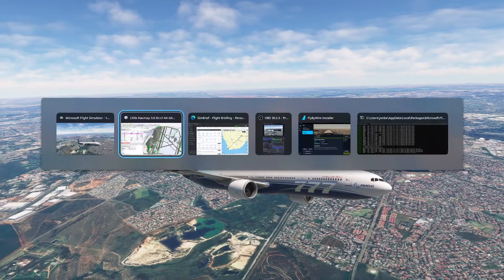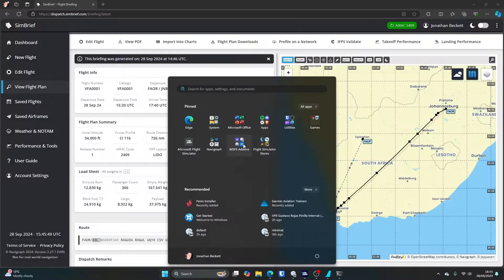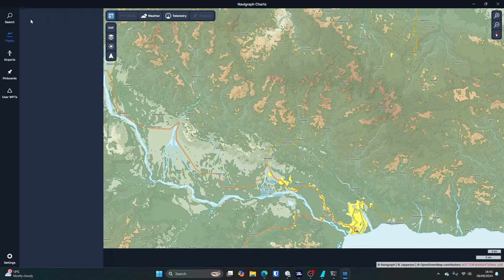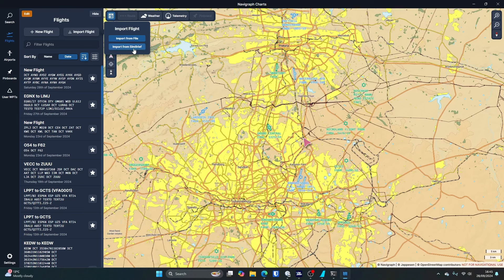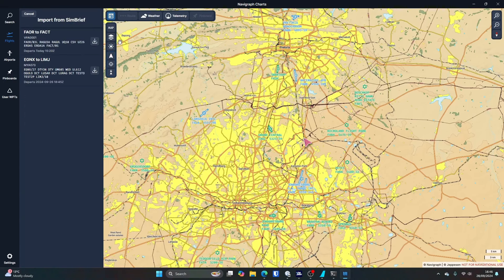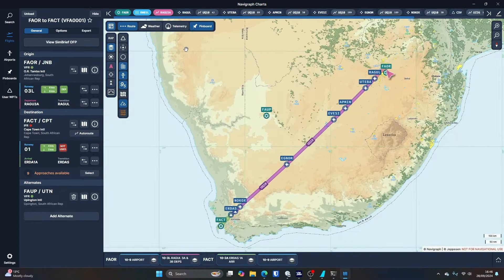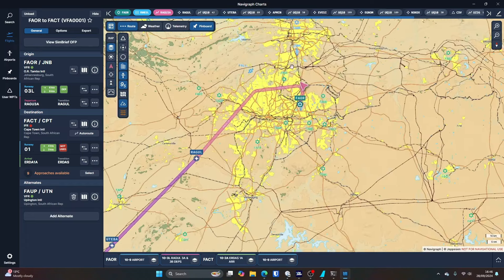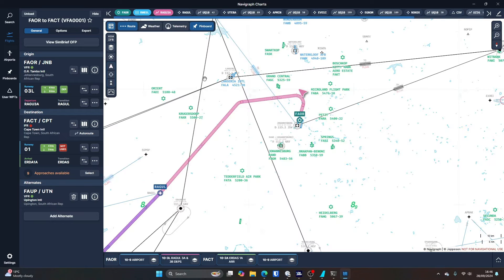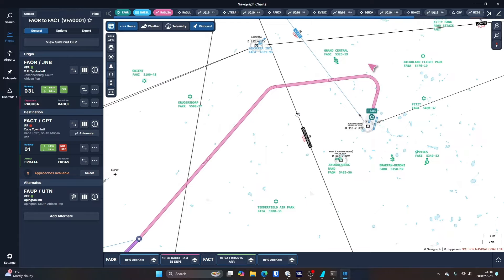It's now following the standard instrument departure. If we open Navigraph and import from SimBrief, it will get the flight we're actually doing — there it is. And if we zoom in on ourselves and change the map to IFR — it hasn't rendered the turn very well, obviously we're in a big heavy plane that takes a while to turn, but we're still turning.